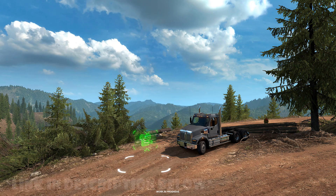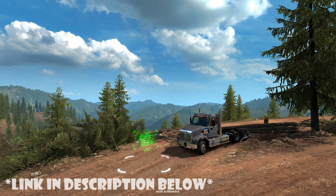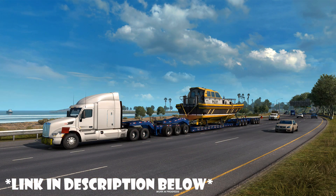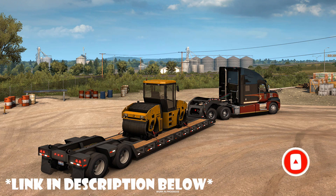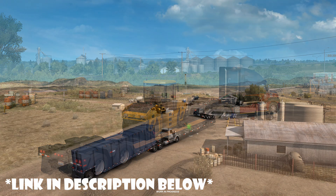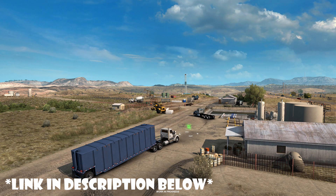Hello everyone, my name is Prime, and welcome back to another episode of Prime News. Today — actually it was yesterday — SCS Software released that American Truck Simulator update 1.39 is in experimental open beta. For those who may not know what experimental beta means, basically it is an even earlier open beta than they have released in the past — it is very, very early and rather raw. I'm reading from the blog post, which you can check out via the link in the description.